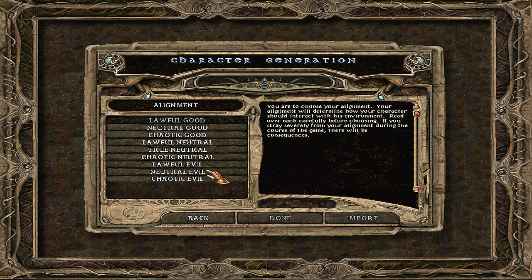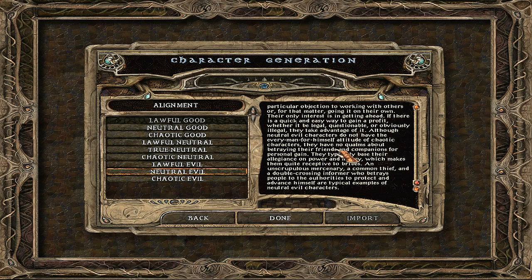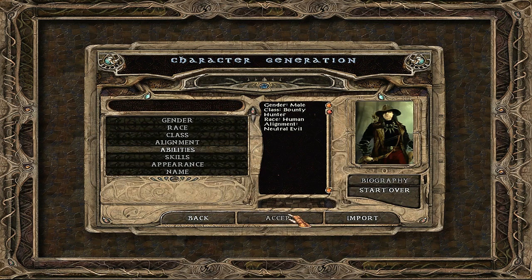We are Neutral Evil — very mercenary. We don't really give a damn about anything that doesn't benefit us. Primarily concerned about our own advantage. An unscrupulous mercenary, a common thief, a double-crossing informer who betrays people to the authorities to protect and advance himself — those are typical examples of Neutral Evil. We are sort of a bounty hunter mercenary type, not really concerned about the law, mainly doing things to advance ourselves. It doesn't mean we can't do good things, but the basic principle will always be to advance ourselves in some way.